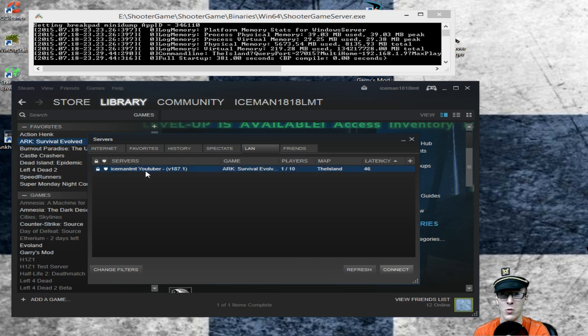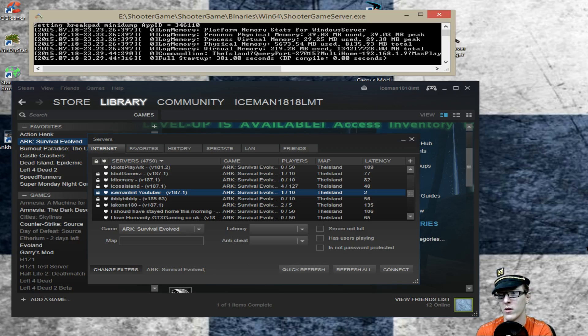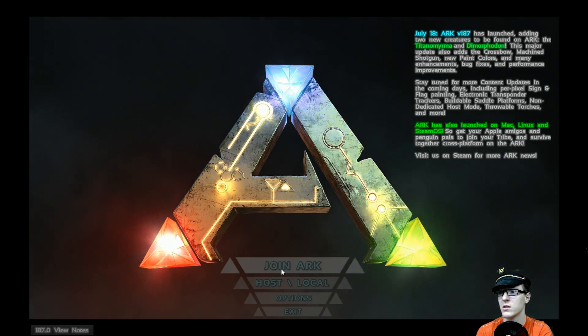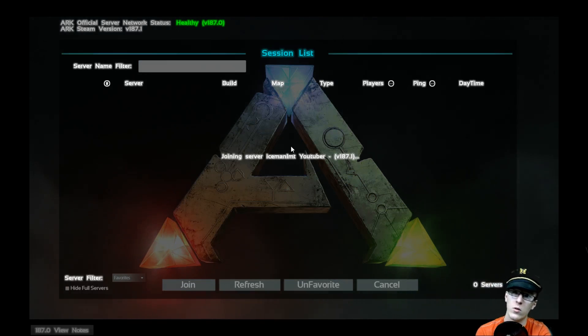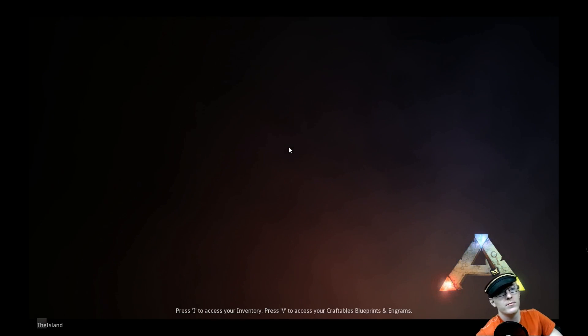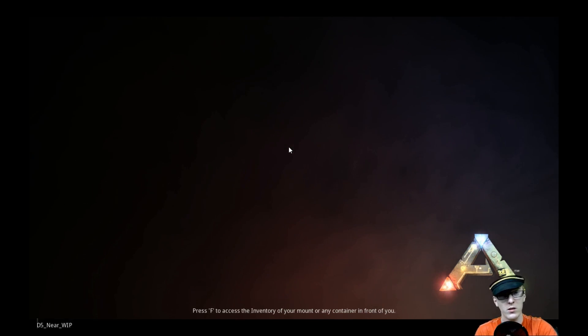This threw me off completely when I wasn't able to get it working. Back in the Arc Server Manager — joining the session from there is not really advised based on what I found. So log into the game itself. Once you're in the game, go to Join Game — there we are. Enter your password and you're in. Just be aware that loading into this game takes a while depending on your hardware setup, so be patient.